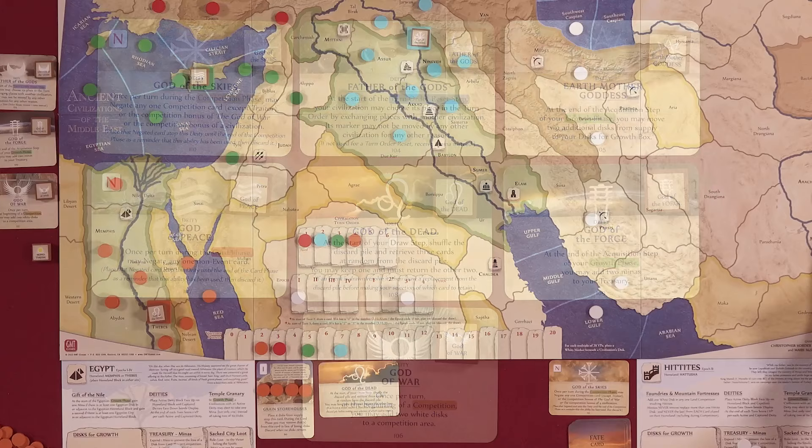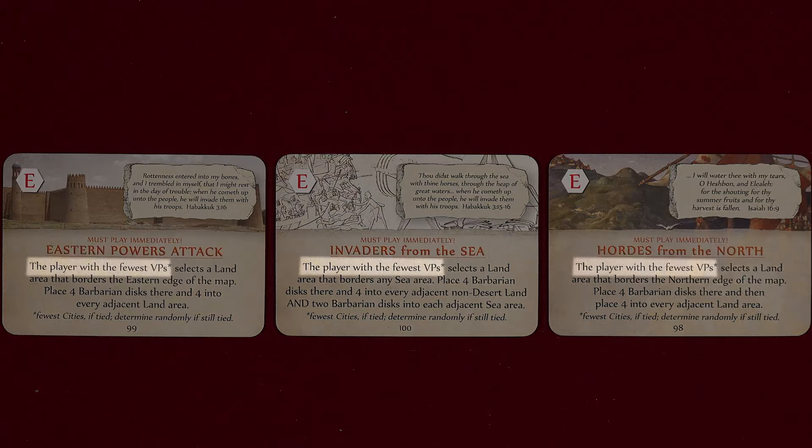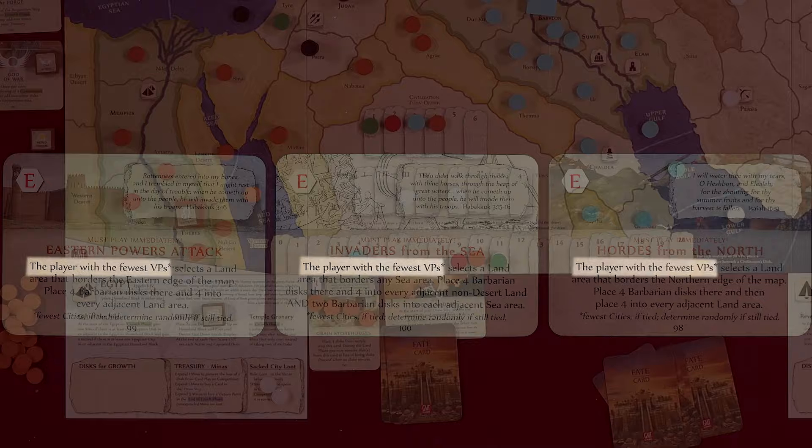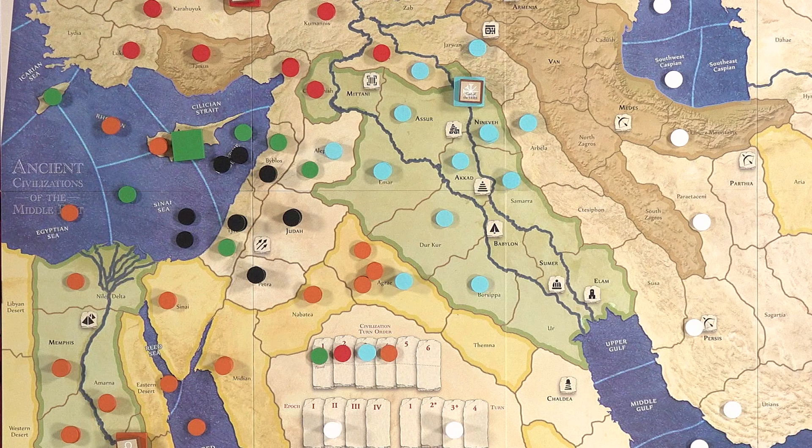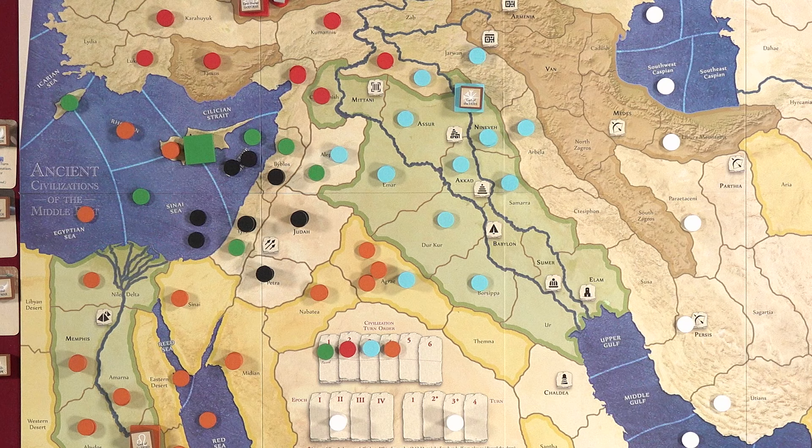When Barbarian Invasion event cards are drawn, they are controlled by the player with the least number of victory points, which is an interesting balancing mechanism for the game. If you manage to capture an opponent's deity from taking control of their homeland, you can return it to score victory points during this phase as well. During the competition phase, you'll resolve a competition in every contested area on the board that contains a mountain stronghold cube with at least one disc, or two or more discs belonging to a single faction.